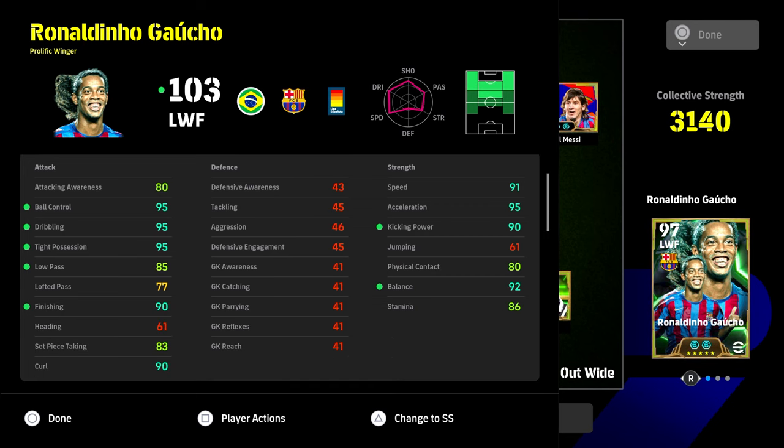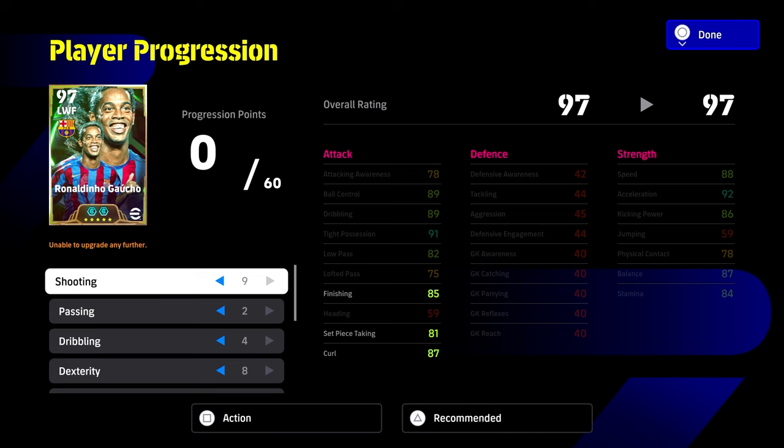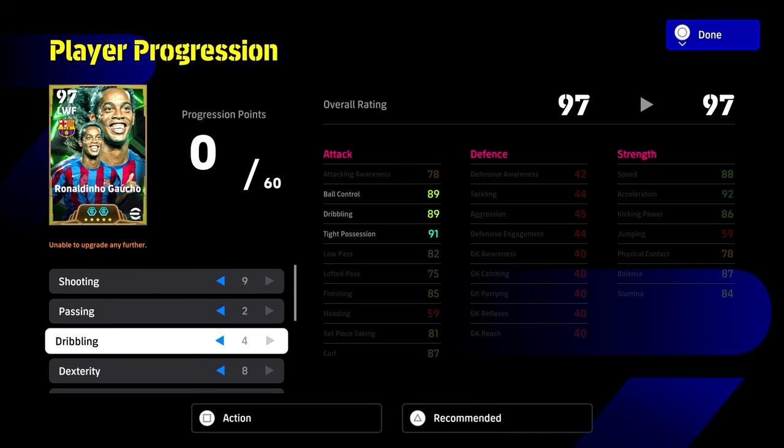Now this is the build, boys. You've got 95 ball control, dribbling, and tight possession. 90 finishing and curl. 90 kick power. 91 speed. 95 acceleration and 92 balance. With 86 stamina, 80 attack awareness, 85 low pass, and 80 physical contact with this build.